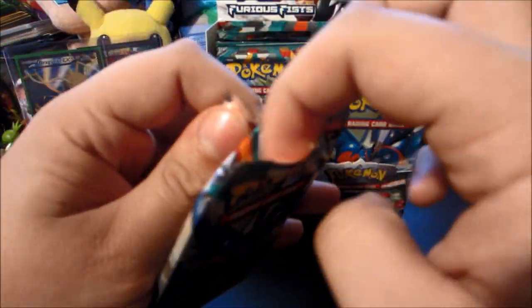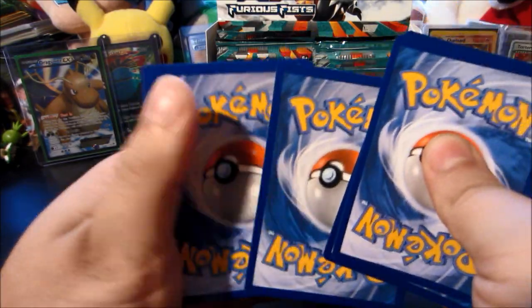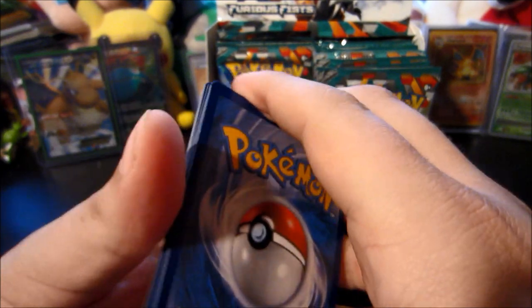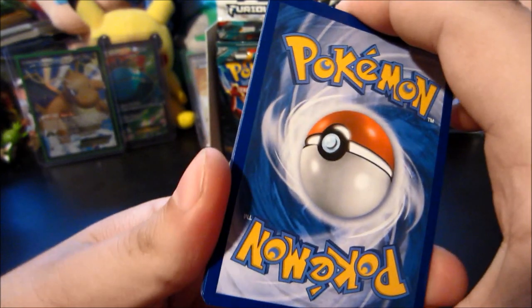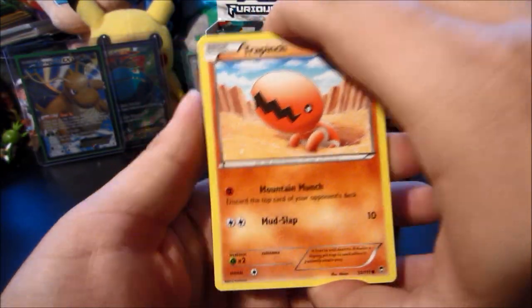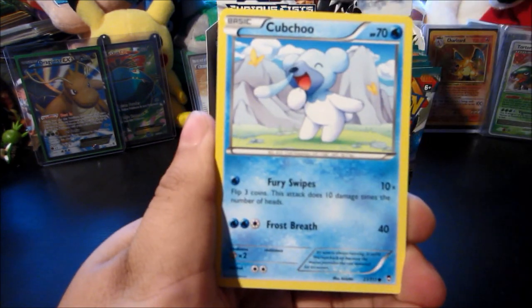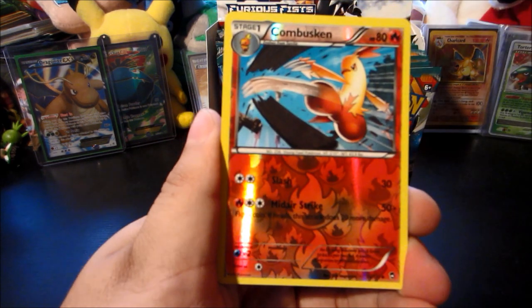Next up we got a Mega Heracross pack, and believe it or not, Mega Heracross packs are giving me my best pulls from Furious Fist — these are the packs I'm going to rely on. Speak of the devil — Mega Heracross! We have pulled something very glossy. It is a full art glossy gloss. Let's hope we can finally pull one — Skorupi, Eevee, Exeggcute, Poliwag, Karina... is this a sign of things to come? Probably not.